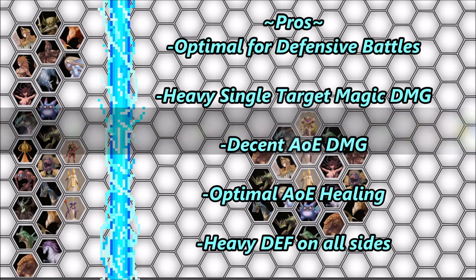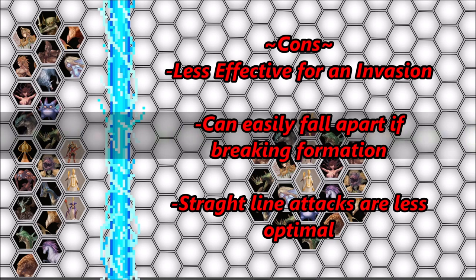Let's talk about the pros and cons of this formation — feel free to leave anything I miss in the comments. Pros: it is a very good formation for defensive battles, offers heavy magic damage to the front and both sides, decent AoE magic damage, highly supportive with AoE heals, and heavily defensive on all sides. Cons: less capable in offensive battles, it falls apart quickly if you need to break formation, and it is less optimal for straight-line attacks such as breath attacks.